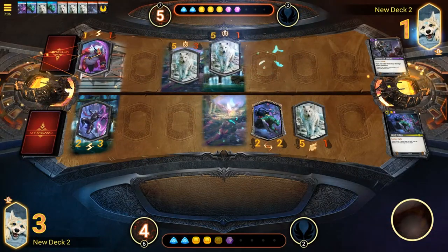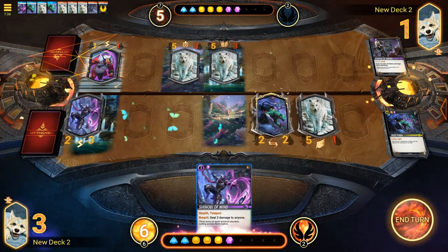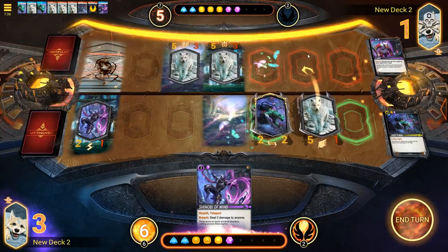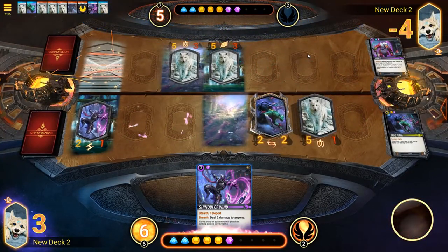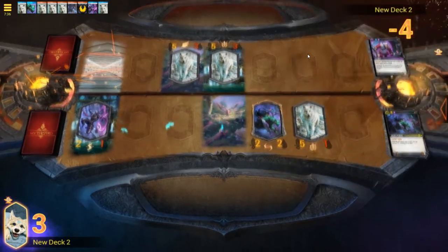Your objective in Mythgard is to bring your opponent's life total to zero or less. Doing so will secure your victory, unlocking rewards, prizes, and other goodies on your journey. In order to lock down those wins, you'll need to pilot a cohesive deck against a plethora of strategies all vying for their own glory.